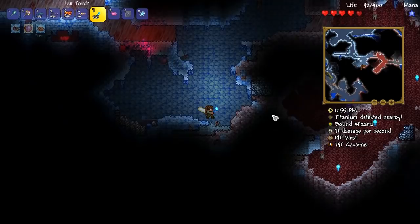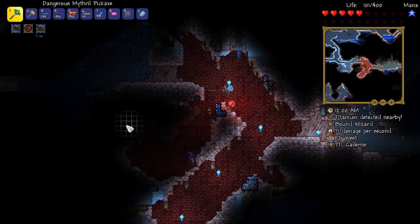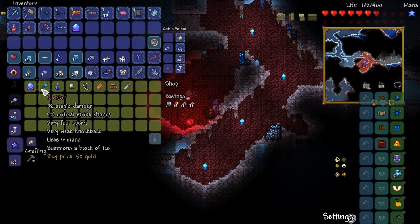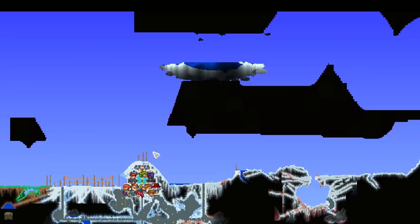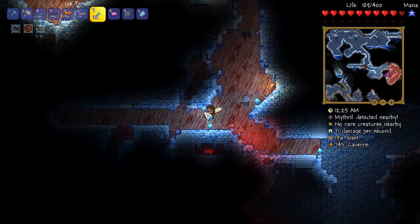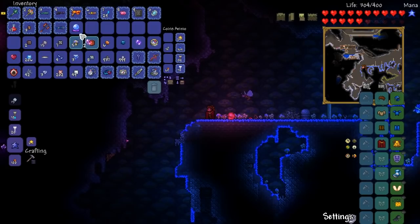There's a Bound Wizard around here somewhere — where is he? I found him! So we can buy the Crystal Ball from this guy, and therefore we can make ourselves an Endless Quiver and also an Endless Musket Pouch. Let's buy one of these bad boys. Has he got a place to move into? I do hope so — the top one looks spare and the one to the far right is probably spare as well. I think we've got a couple slots left. All right buddy, you go back to base.